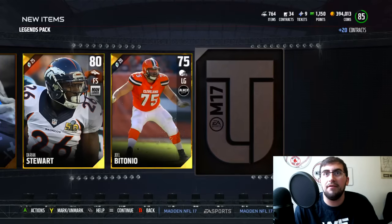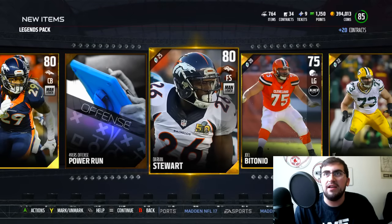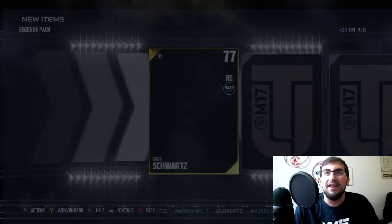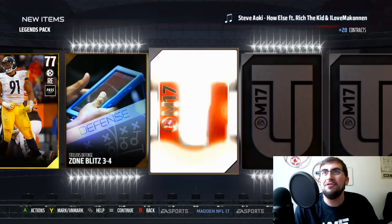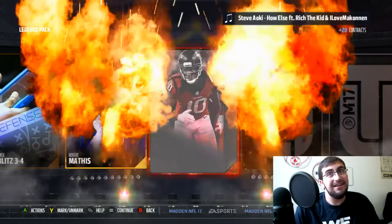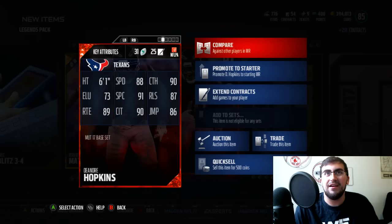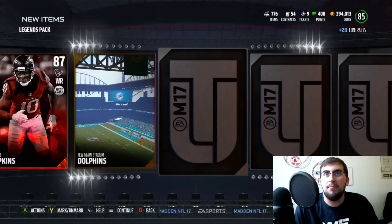To me it looks different — on these gold cards it looks like a different reveal than earlier in the game. Maybe I'm wrong, maybe I'm losing my mind, but I honestly think it looks different. Jeff Schwartz right here. Where are the elites? Give me an elite player — just one. Come on, this single legend pack... hey, DeAndre Hopkins! 87 overall. Very nice pull. 6'1", 88 speed, 91 spec catch, 90 catch in traffic. Very, very nice wide receiver. That is a big time pull right there.